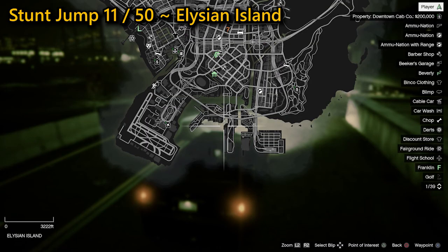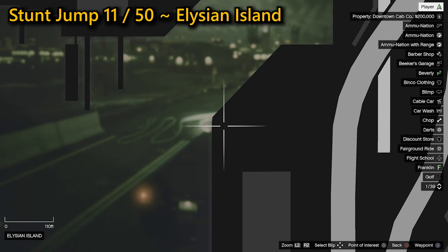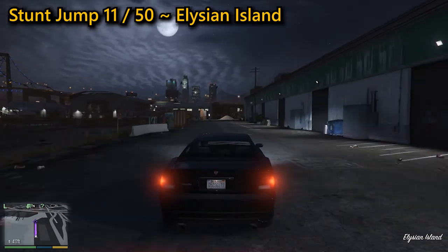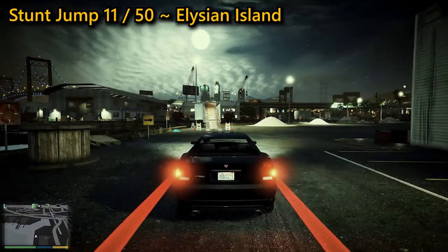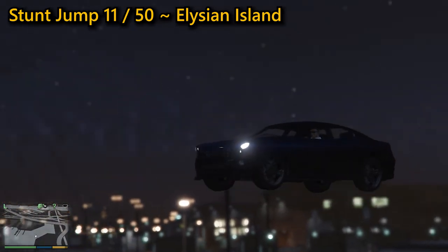For stunt jump 11, again on Elysian Island, the bike isn't heavy enough to make the trip. You need to be just at the end of the first warehouse, in line with the jump, as too much speed going into the jump will send you into the building. A few attempts might be required to find the perfect speed and trajectory. Once you've landed across the water but in front of the building you will have completed this stunt jump.